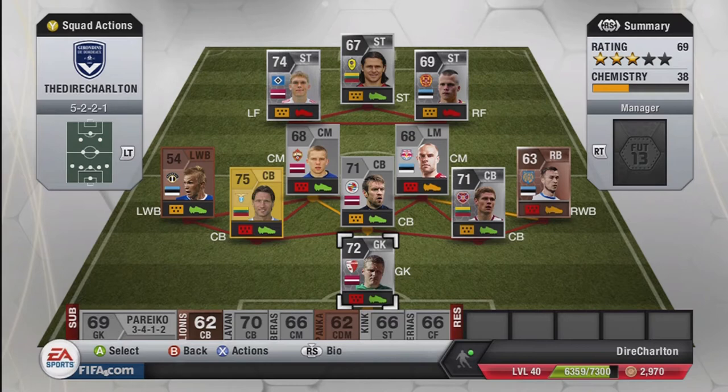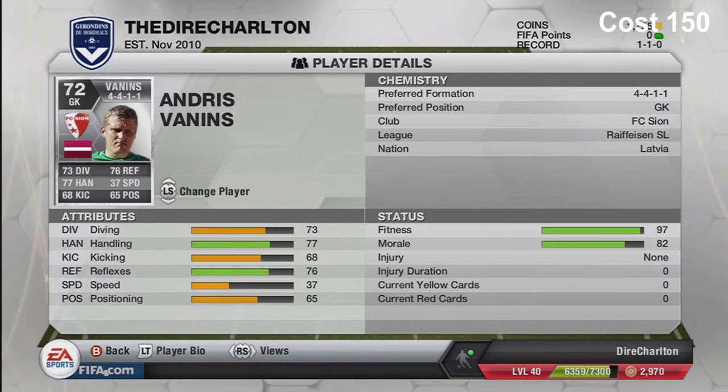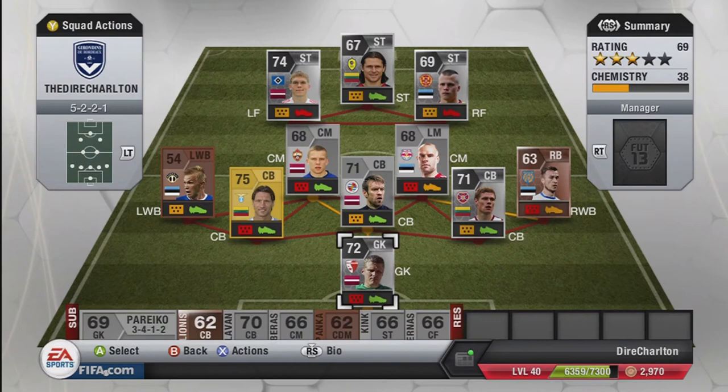First we've got Andrus Vias who plays for SC Solon - cost me 150 coins, a pretty alright goalkeeper. His reflexes are his best attribute and his handling is pretty good too. He must be in his late 30s now but a solid goalkeeper for a Latvian. He's got a freestyle weak foot, so he can use his left foot rather than his right when closed down.